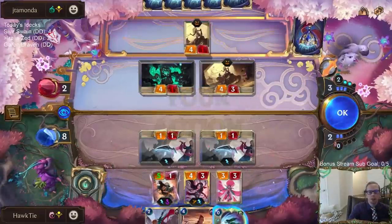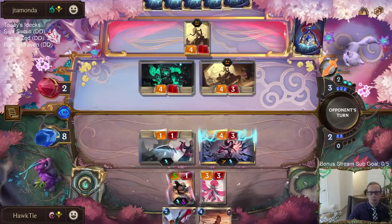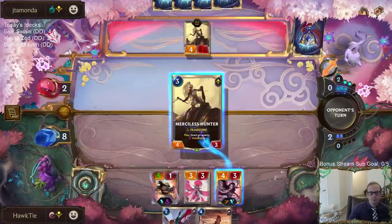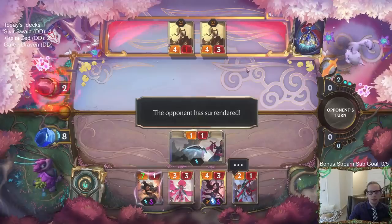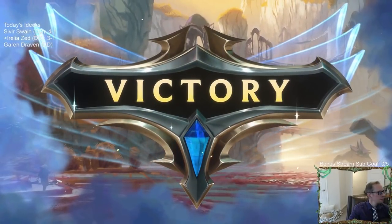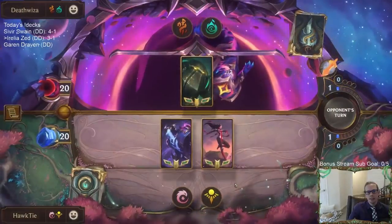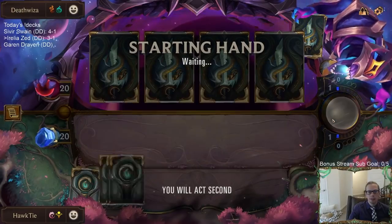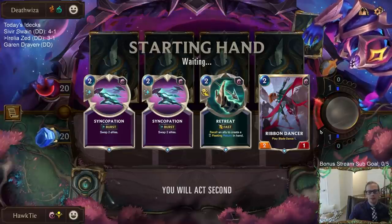We won that game — GGs. All right, we'll see if Darkstar Zed can carry again, this time against Deep. We're just going to mulligan the hand — looking for cards that cost three or less, specifically Zed. That is not a good hand, but you never know. Maybe we find a Zed.